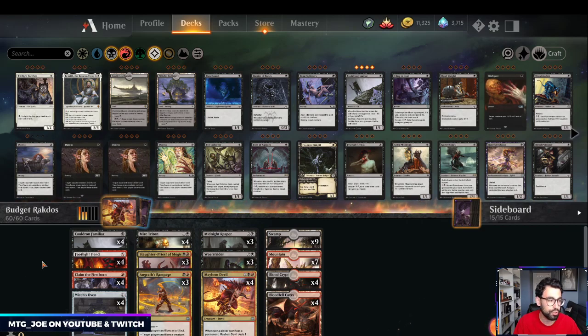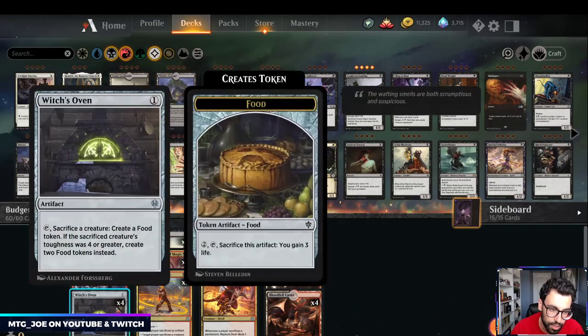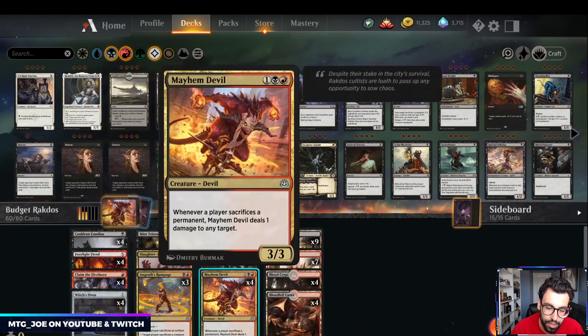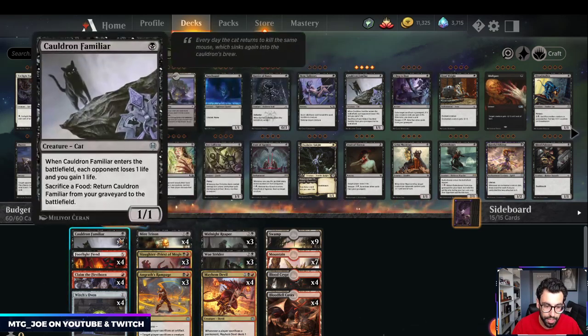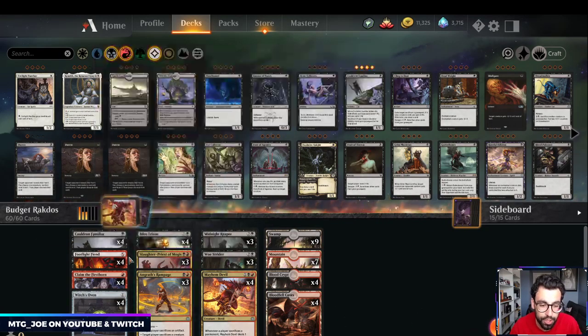I usually do a quick write-up on Aether Hub afterwards explaining some of my card choices. The theme of the deck is Rakdos Sacrifice — we're trying to sacrifice our creatures for value. The payoff is Cat Oven, which drains your opponent of life each turn and gets the cat back, and Mayhem Devil, which deals one damage to any target whenever you sacrifice a permanent. The nice thing is they're all commons.